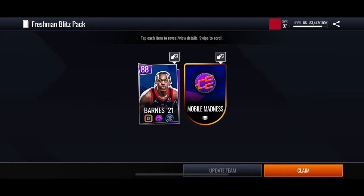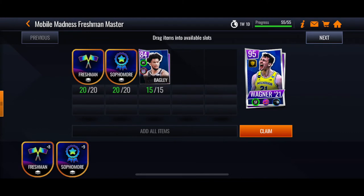I've had a fantastic day. As you can see, I just pulled this Barnes 88. This is exactly what I needed to get my fourth master, as we've been talking about. I got him today, I'm pumped. Got Wagner — I love the Michigan jersey, this is so cool.